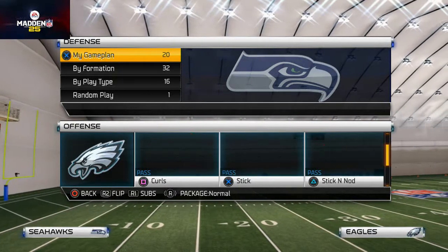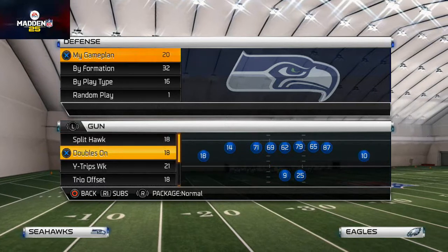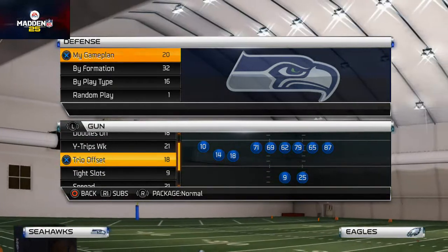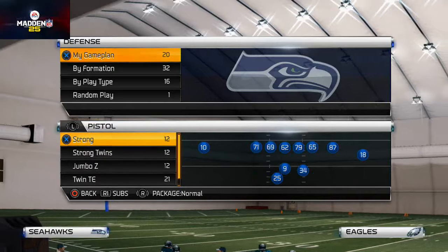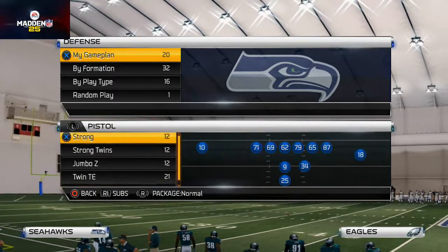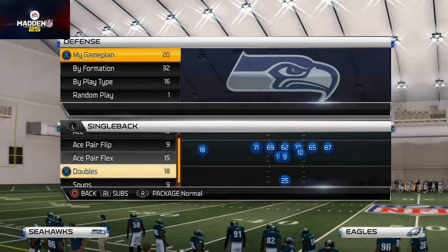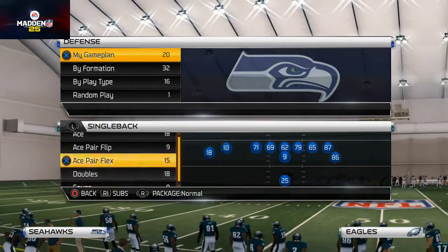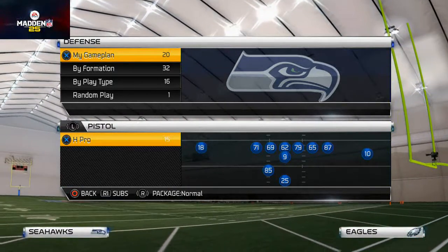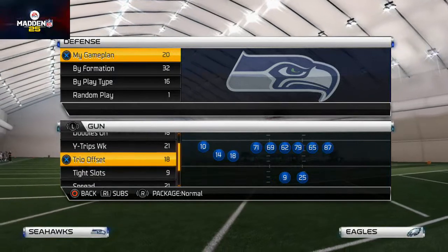The only difference is you get a post route in the Hawks Halfback Wheel whereas in the Corners you don't. I like the Hawks Halfback Wheel the best. What I like to do is use the motioned-out hitch route to take advantage of that avenue. I'll typically put Brent Sellick on a hitch route and Jackson on a hitch route as well.